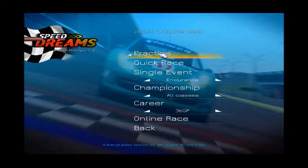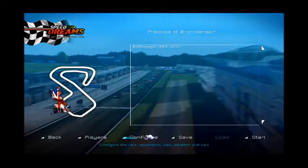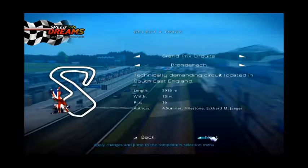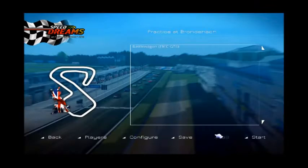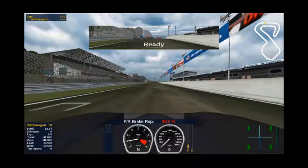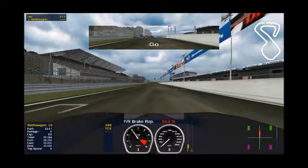Continuing my series of playthroughs of the different racing simulators out there, this is my playthrough of Brands Hatch — or Rotahawk as you can see — with the Ford GT40 or FMC GT4 in Speed Dreams. Here I'm going to take this rather heavy version, not so much of the GT40 but the Ford GT, through their reasonably accurate portrayal of Brands Hatch.